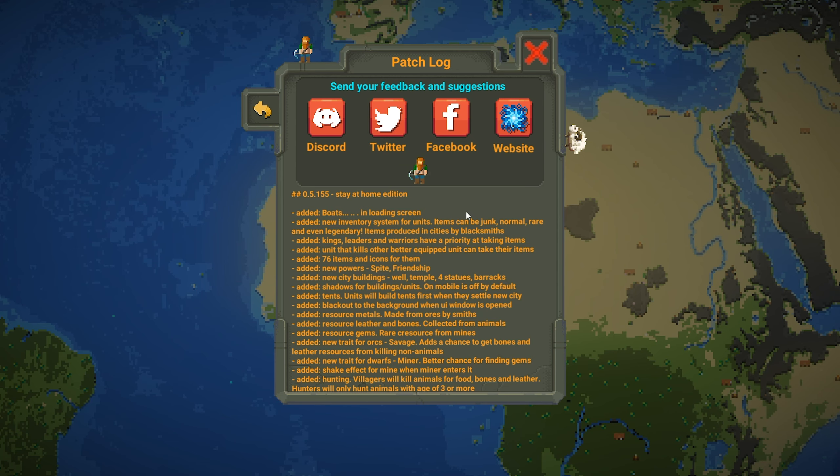This version has a few new features. As you can see, there are apparently boats on the loading screen. I was a little excited to see boats, but boats aren't in the main game yet — it's just literally on the loading screen. There's also a new inventory system for units.